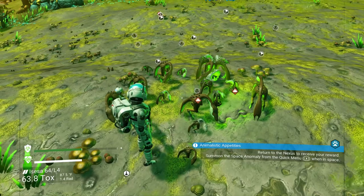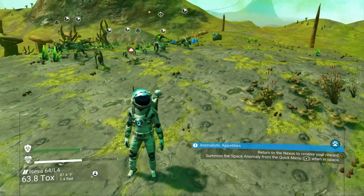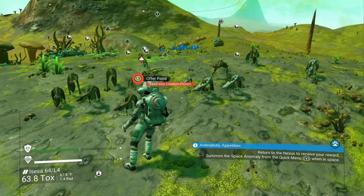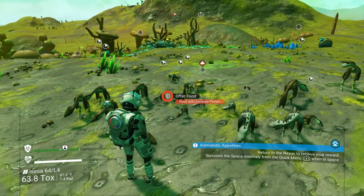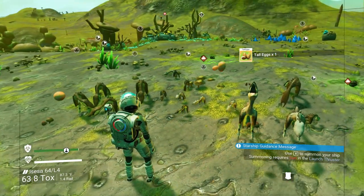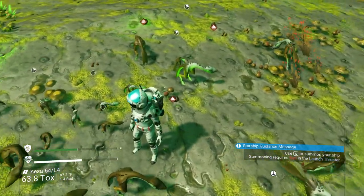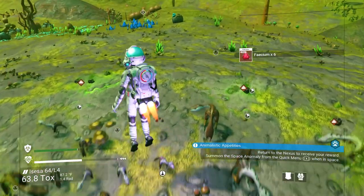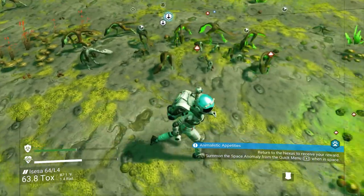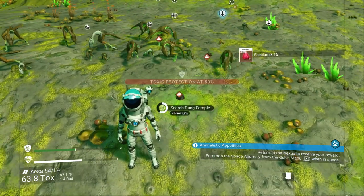There's some more facium — we'll try to pick that up. We got to move these guys and they'll probably follow us, so just walk away a little bit. There's some eggs. Here's some more facium — the smaller the creature the less facium they give, but there's a lot of creatures that got that kibble so we're going to get some facium out of this.